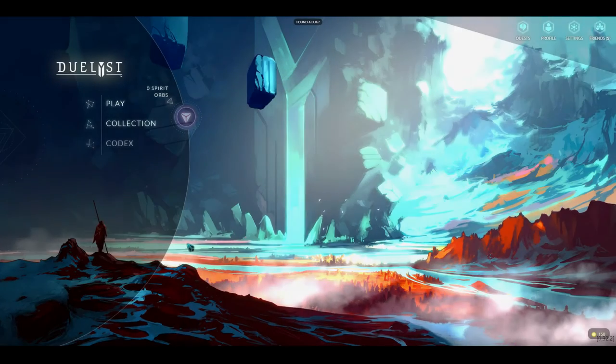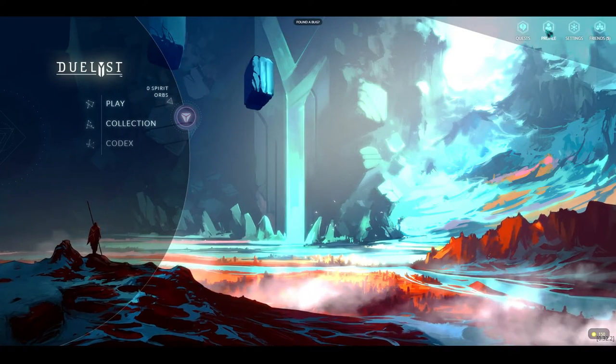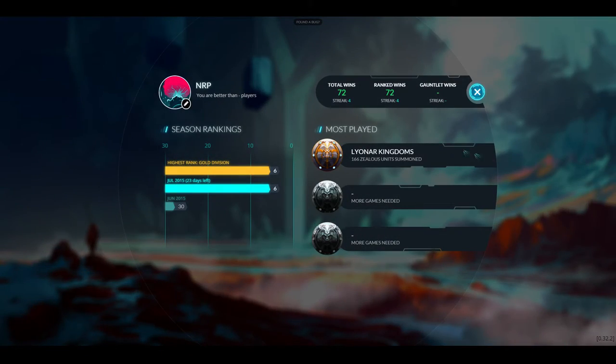What's up duelers, it's nerp here. I'm not sure what you call this rank — in Scrolls, rank six means you're the sixth best player in the world, but this goes backwards. I'm halfway to zero, and zero is the best rank you can have.